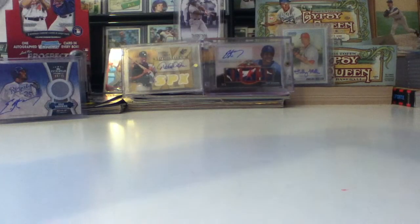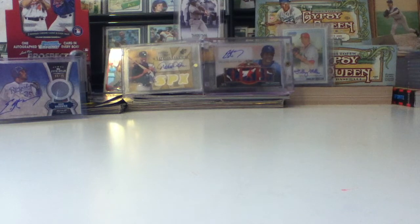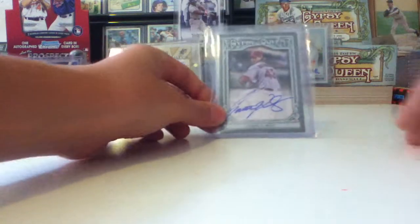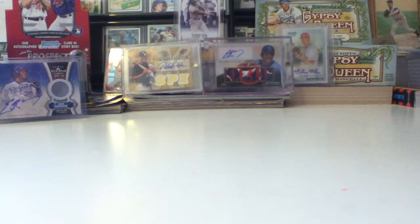It's actually my dad's card, but it's still for trade or sale. He got this because he thinks this player is good and will do well in the future. It's a Garrett Richards Gypsy Queen auto — he thinks he's going to be a really good pitcher, so he picked that up.